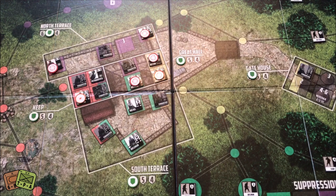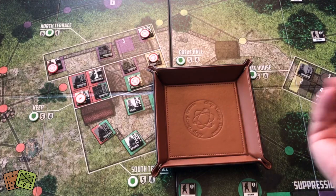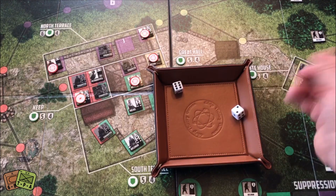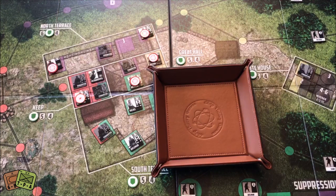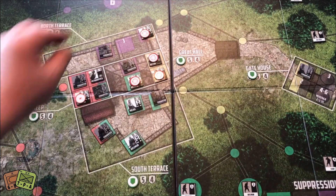For my fourth action, I'm going to get rid of the mortar on the right side using Simzik. He has an attack of two, rolling two dice needing fours to kill that mortar. Got a six — that mortar gets removed. That's important. So we'll take that off. That's my five actions.